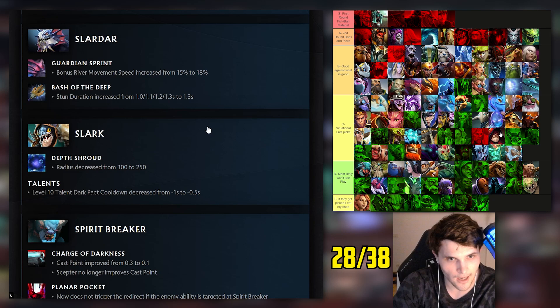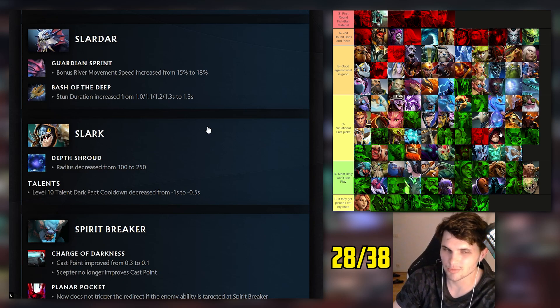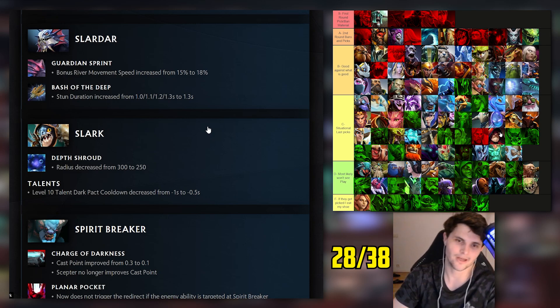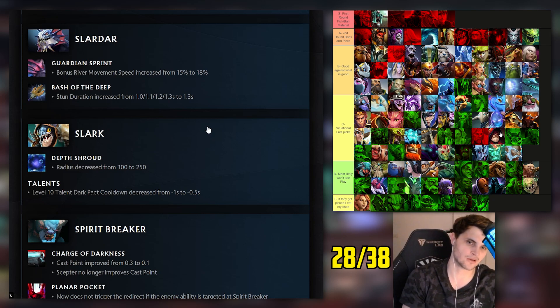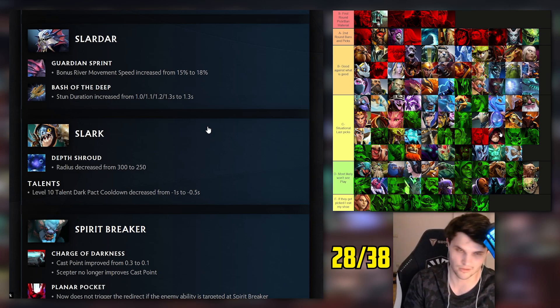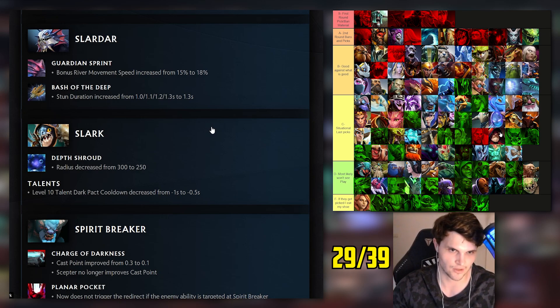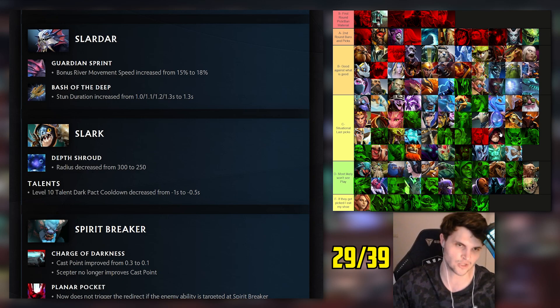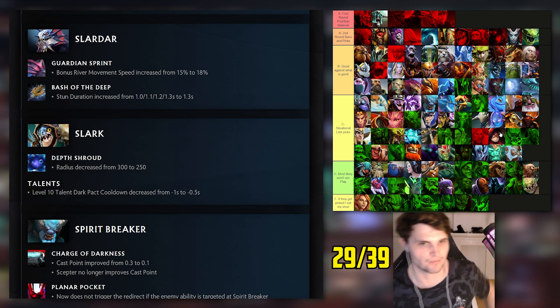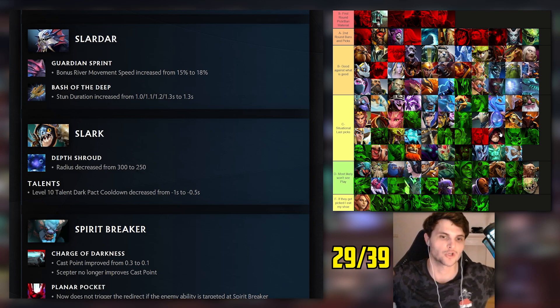Slark: I had him middle A tier - I had just given him a promotion. Depth Shroud got nerfed and Dark Pact cooldown talent also nerfed. Dark Pact has a 1.5-second channel time and 1-second duration, so it goes from 2.5-second downtime to 3-second downtime - a decently larger window to stun him. I'll say I was correct about that. Death Shroud radius is smaller, and remember to calculate the area you must square it - it's much smaller now.